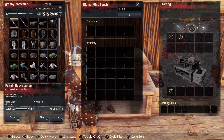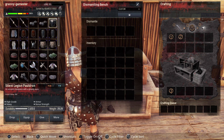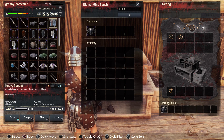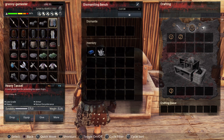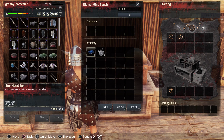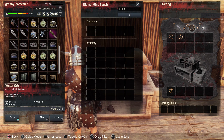Let's also put in a legendary piece — the Silent Legion Chest Piece — and see what we get back. This is one of the legendary armors that it will dismantle, and look at that: I got four star metal bars back and some black ice. Very nice.